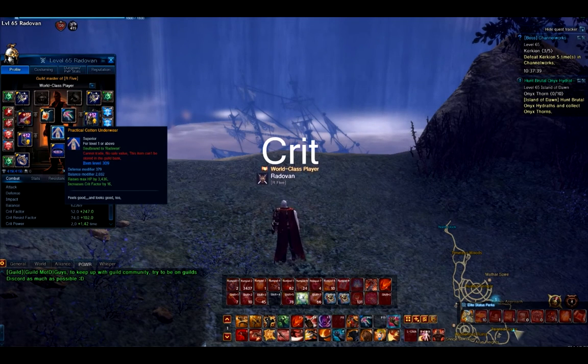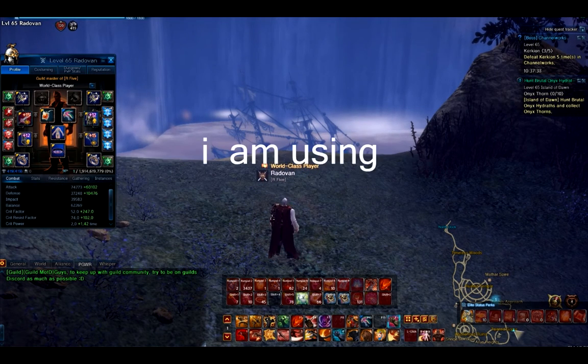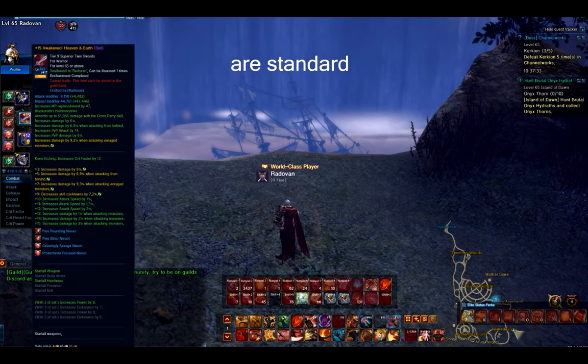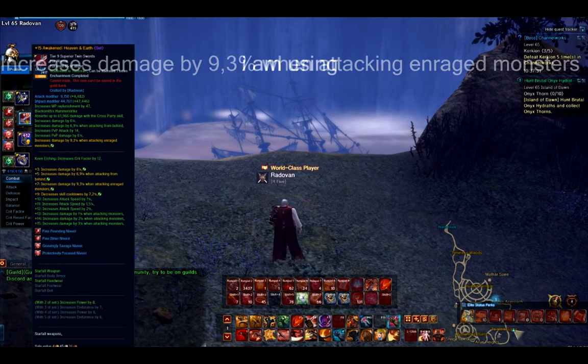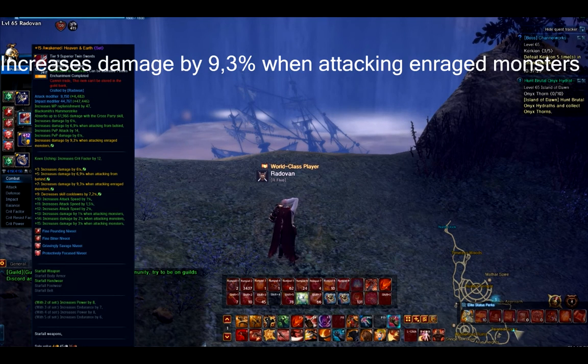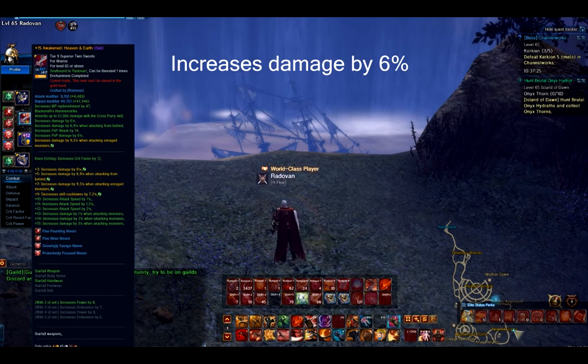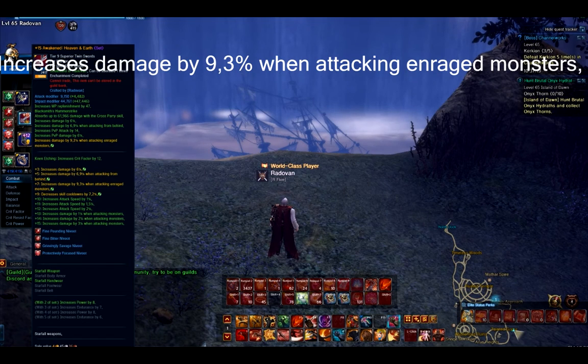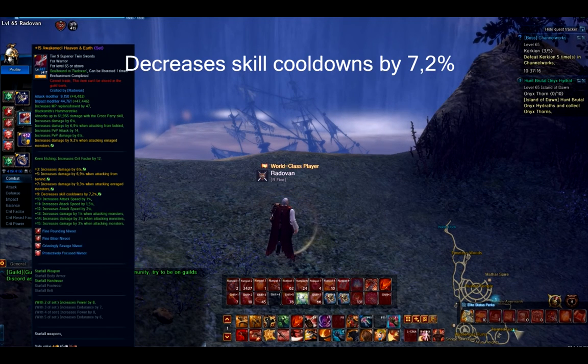I'm using crit 16 underwear and a quick card brooch as well. My weapon rolls are standard I would say: increases damage by 9.3% when attacking enraged monsters, increases damage by 6%, increases damage by 6.9% when attacking from behind, decreases damage by 9.3% when attacking enraged monsters, and decreases skill cooldown by 7.2%.